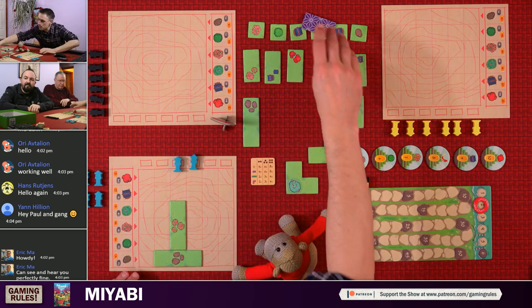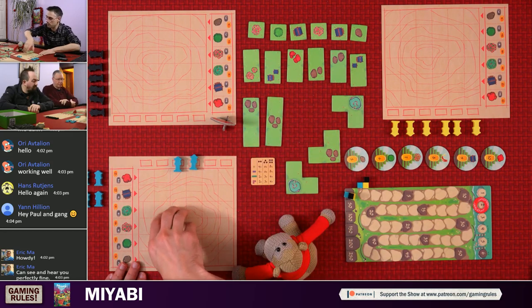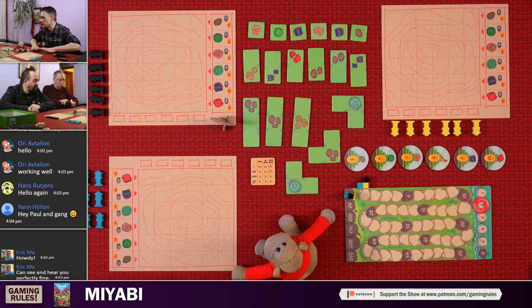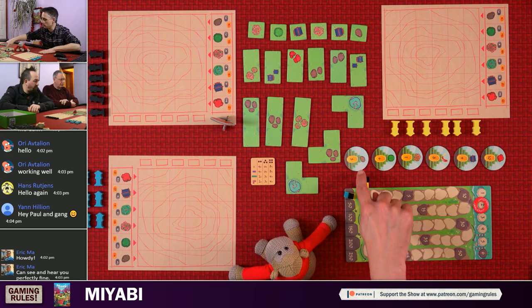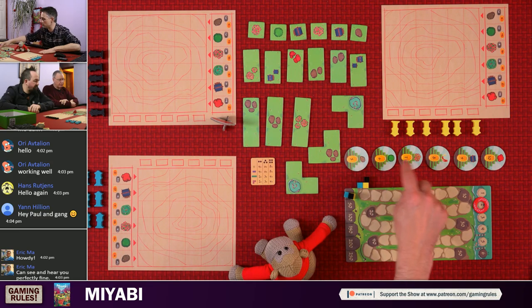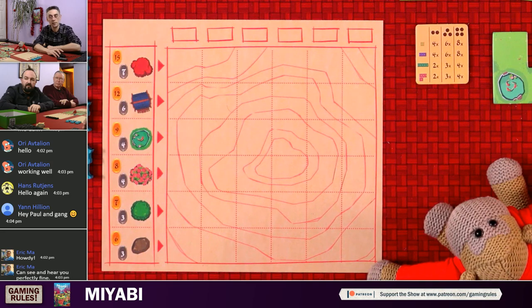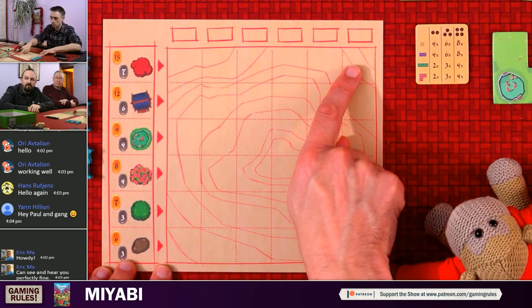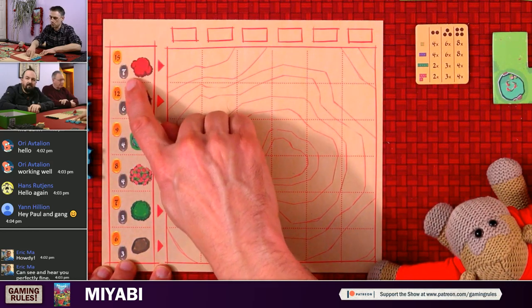If you can't place a tile, that's bad — you skip your turn and you're actually out for the whole round. A round consists of six turns, so if you get into a position where you cannot place a tile, you are out for the rest of the round. There are also bonus tiles — one-off bonuses awarded to the first player who places a tile with that object at level five. As soon as you do that, you score the points indicated on the bonus tile.